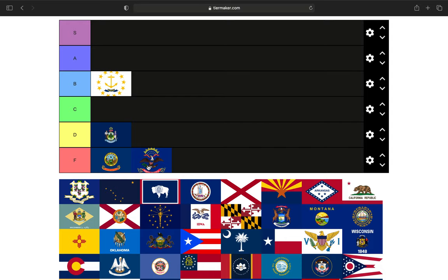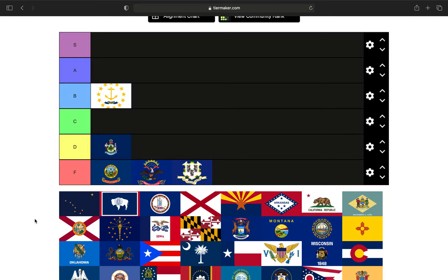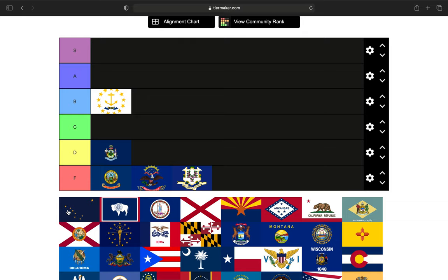Next up is the state of Connecticut. It is a blue background with the state seal on it — not very creative at all in my opinion. I think Connecticut could have chosen something more fitting to be its state flag. Just very disappointed.